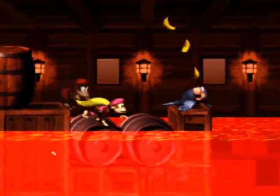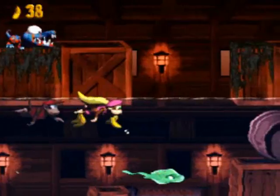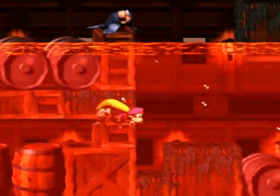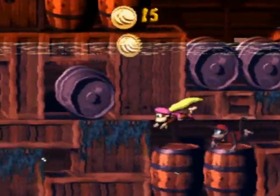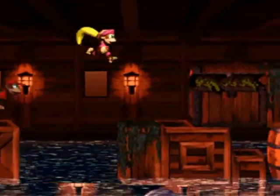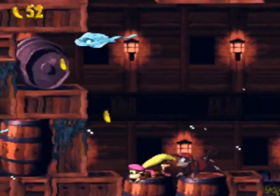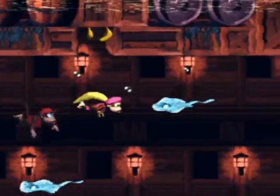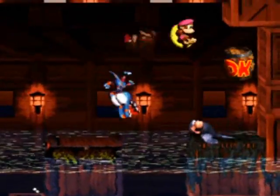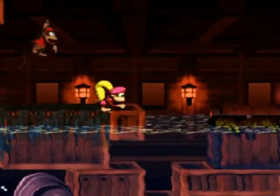In Lava Lagoon we've got a lava-slash-water hybrid, which is kind of weird. There's a new buddy here named Clapper — he claps and makes the water cool enough for you to swim in. While it's cool enough, find your way through as fast as you can. Don't worry if the water looks red or reddish-orange — it's not going to hurt you at that stage. Some people think when it turns red it will hurt you, but it doesn't.